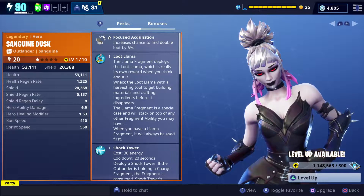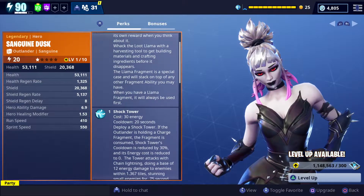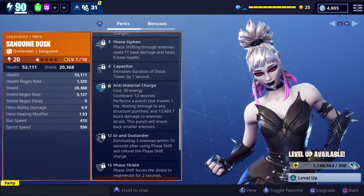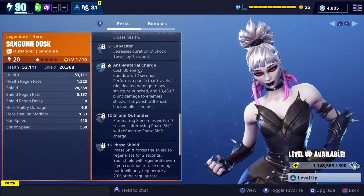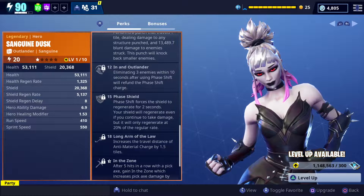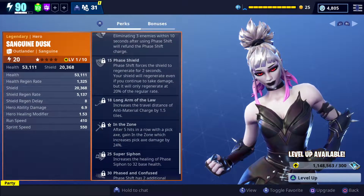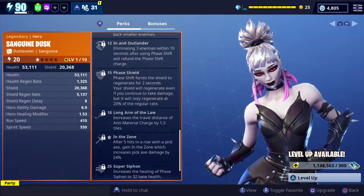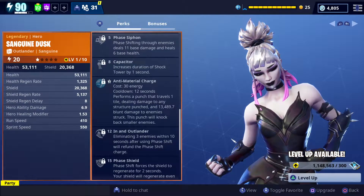Loot llama - shock tower. Face Shift: Face Siphon, shifting through enemies deals 11 base damage and heals six base health. Capacitor Anti-Material Charge - that's good, we like that in an Outlander. Breathe Bombs - your Face Shift forces shield. Oh nice, got the Long Arm of the Law in the zone, Super Siphon, Phased and Confused. She's got Long Arm and Phased and Confused, which gives her five face shifts, and then space shifting through enemies does stuff. Very, very interesting.